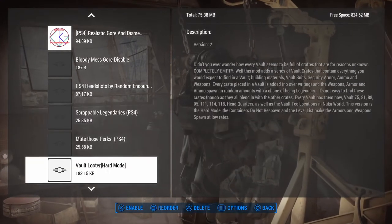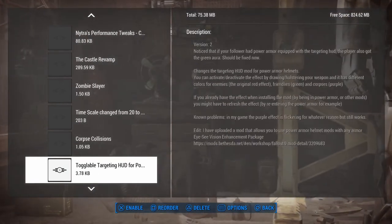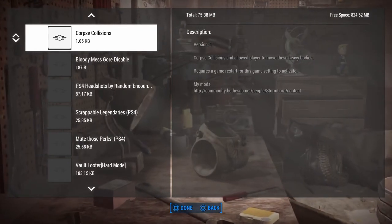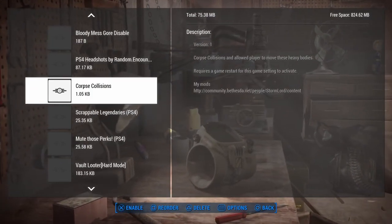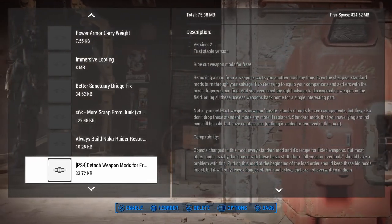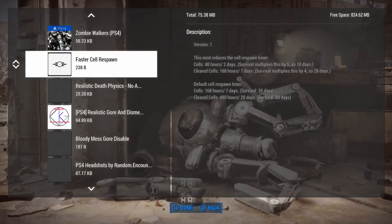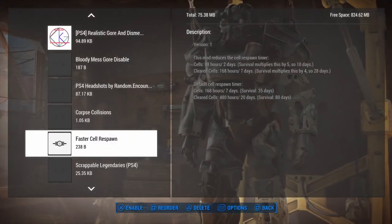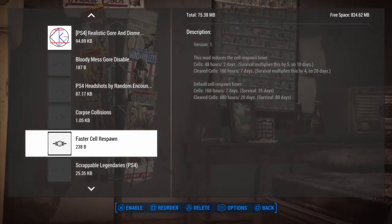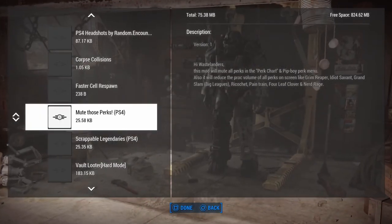The realistic gore and dismemberment allows things not to die if they get dismembered, so it's a great combination. Then Corpse Collisions - I've been putting it after headshots and it seems to be working. Faster Cell Respawn is also kind of a tweak. Now we get into audio mods - that's the next thing. Radio and audio mods. All I have is Reverb and Ambience Overhaul and Mute Those Perks. Those two are interchangeable but I just put them in that order.